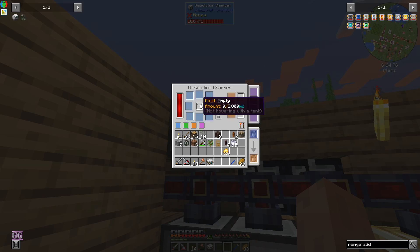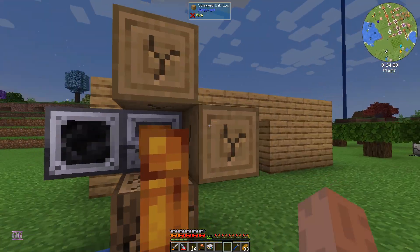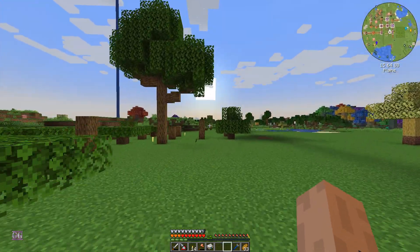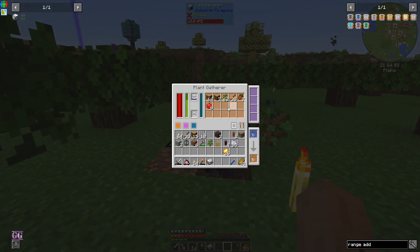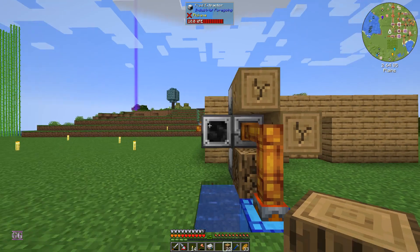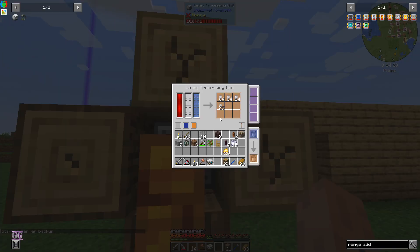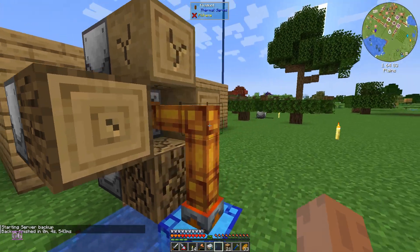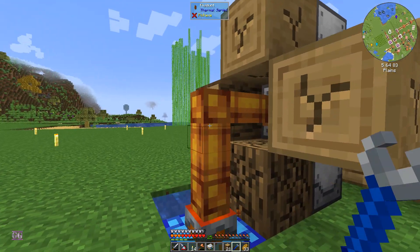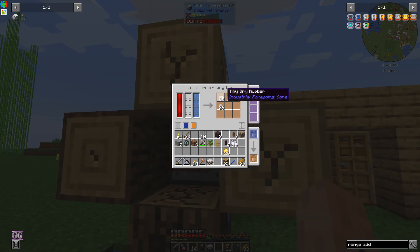Now we can start making add-ons. I'm going to place you right there. You need latex, so luckily we have a whole latex processing setup going on here. Let's check - okay, it's gathering wood, great stuff. We're not empty yet; let's grab a few. I want to put one on here so that it can make latex for us. Let me disconnect that quickly to let it stop because I want to get a latex going.